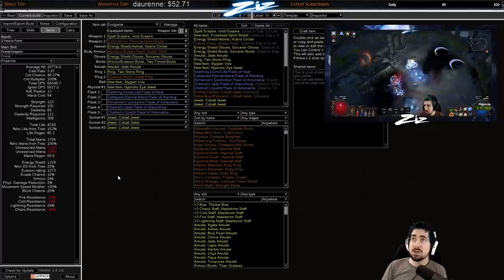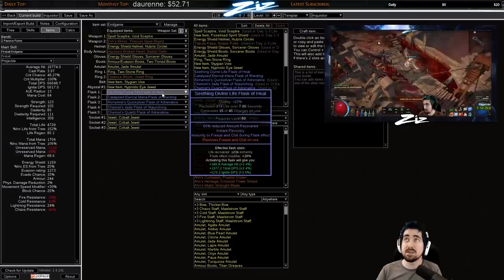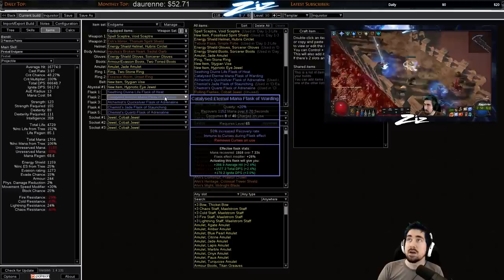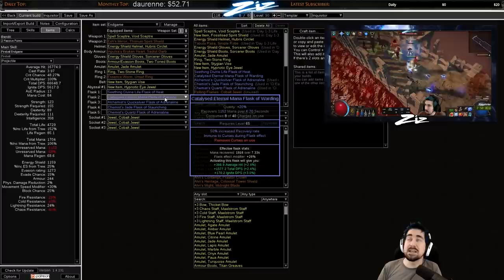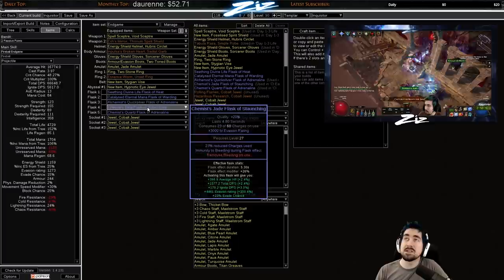Flasks make a massive difference especially when you're new. Around levels 24, 42, and 60 try to have either a Seething or Bubbling flask for that appropriate tier so it recovers instantly and you get a lot of life back. You'll want a mana flask for a long time — you can do curse on hit Warlord's Mark to leech mana, but you can end up in situations where you get hit really hard and you're out of mana and can't cast. Leech on boots is an option to experiment with — replacing the mana flask with a Sulphur flask, for example. Sorrow of the Divine is also going to be really nice.